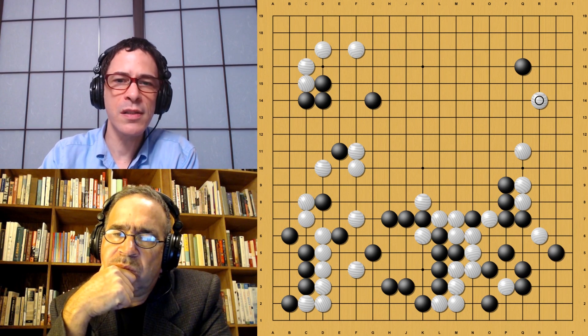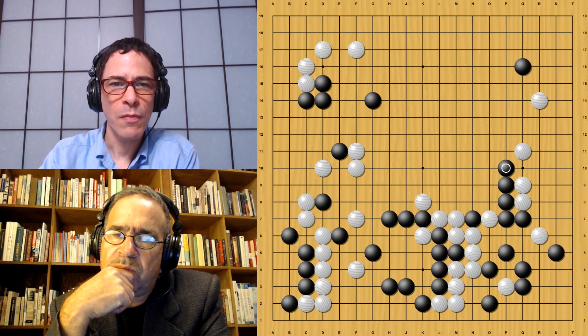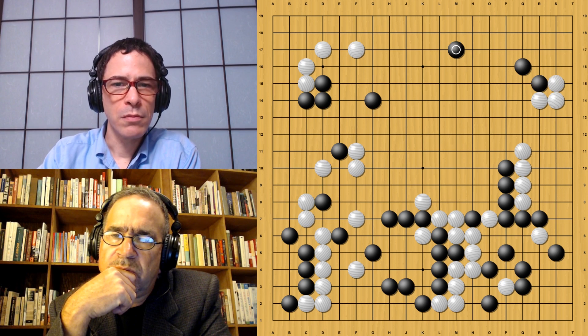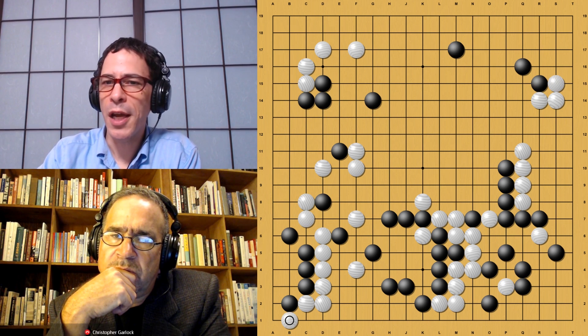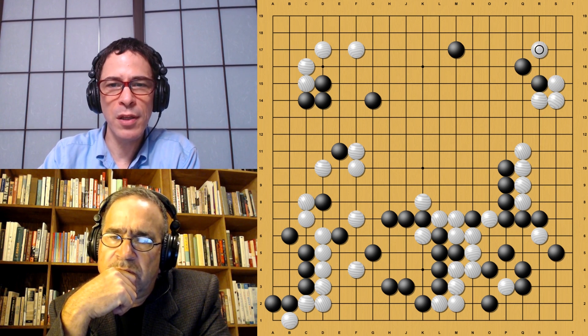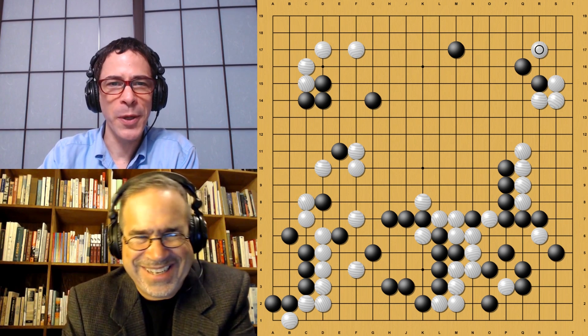Looking at the result, there's no way Black can kill this White center group — it's safe enough. Part of the equation is the fact that White has such a strong shape on the left. White has played all these extra moves on the right side in the meanwhile, which means this whole fight has been a successful one. At this point, I think White has established a lead.